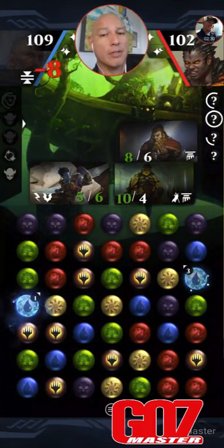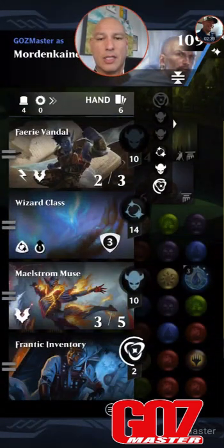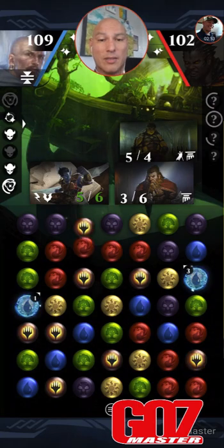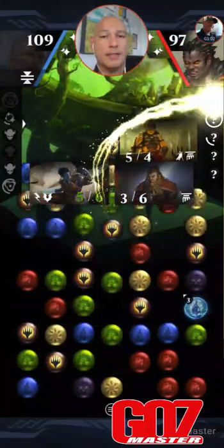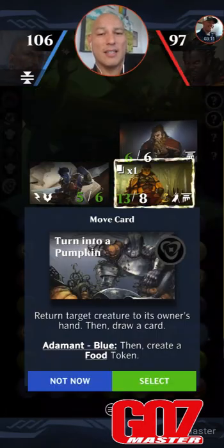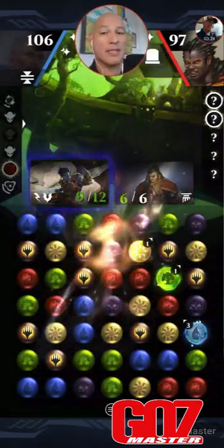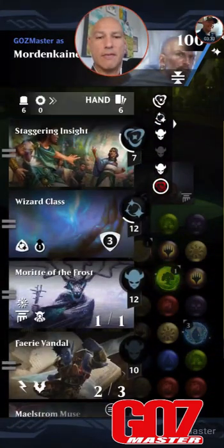Every time I draw a card, Wizard Class powers things up. Now we've got some big critters on that side. I didn't even talk about our abilities — we want to get to our third ability as quickly as possible here. I want to get Moritte out and start charging that up because I want to get whatever he's got over there. We don't want Koth to get red, so I think we're going to take this red. We charged up our bounce. Do I want to ditch the card? Yeah, let's draw, get some mana, and also powers up my little fairy. Get that booty bigger.